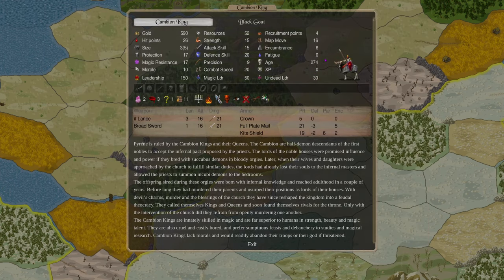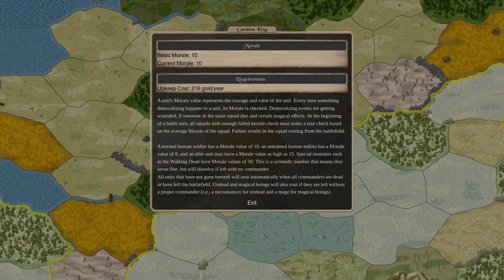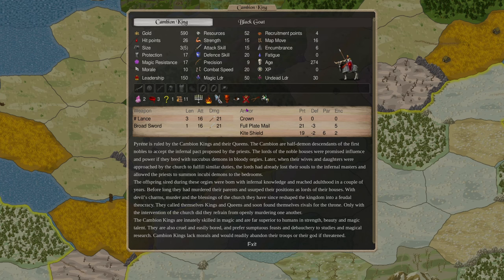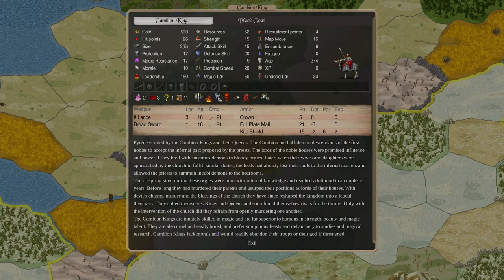Be careful with Cambion Kings — they don't have a helmet slot, just a crown. Given their horrible morale, you can throw a fire helm on them to reduce their routing chance, give plus four morale, good protection, and solve a lot of problems. The game even states that Cambion Kings lack morals and would readily abandon their troops or their god if threatened.